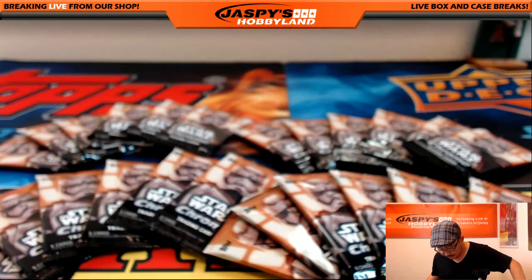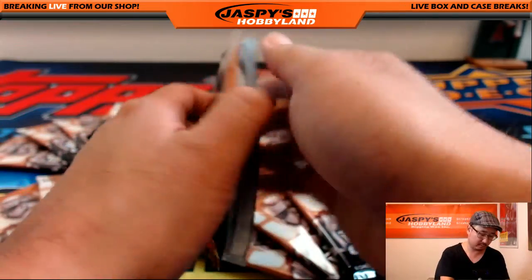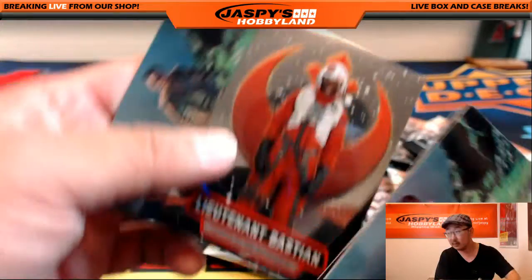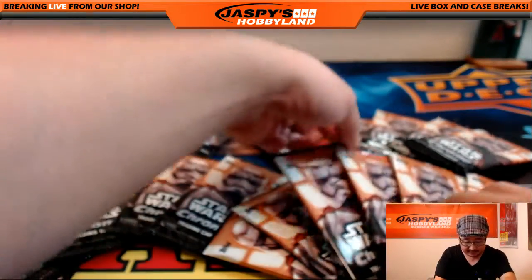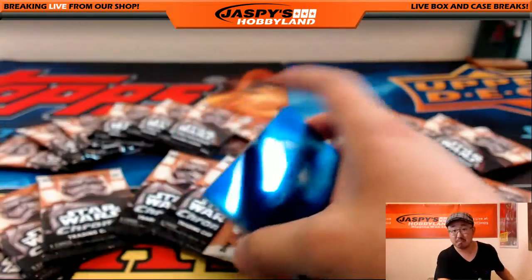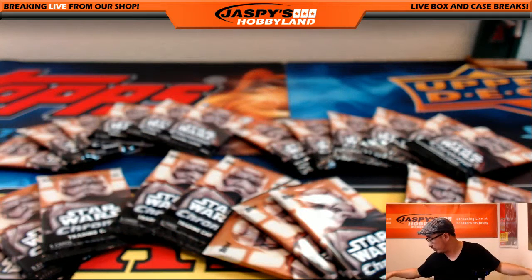Nicholas, you have packs four and 16. There's pack four. Nice — that's a refractor. And pack 16. If you want to do more of this, folks, we don't have very many boxes left. $10 gets you two packs. And there's the refractor there. So there you go, Nicholas.